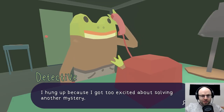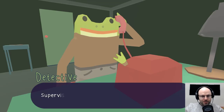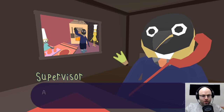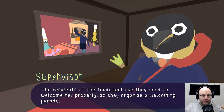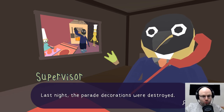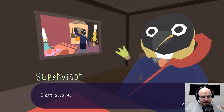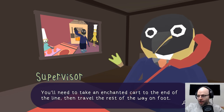I hung up because I got too excited about solving another mystery. Warlock Woods is a fairly small town up north — they don't get many visitors. A couple of days ago, a new resident moved in: a shy kind of gal who doesn't like to be the center of attention. The residents organized a welcoming parade, but last night the parade decorations were destroyed. Nobody has any leads. You'll need to take an enchanted cart to the end of the line, then travel the rest of the way by foot.